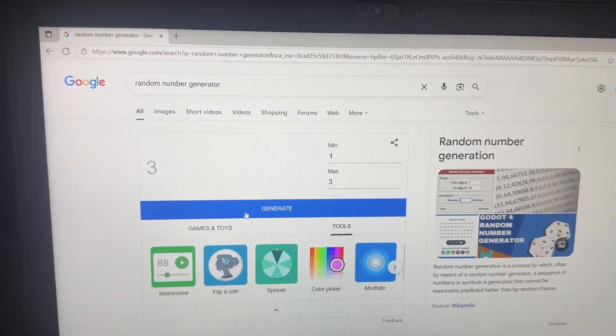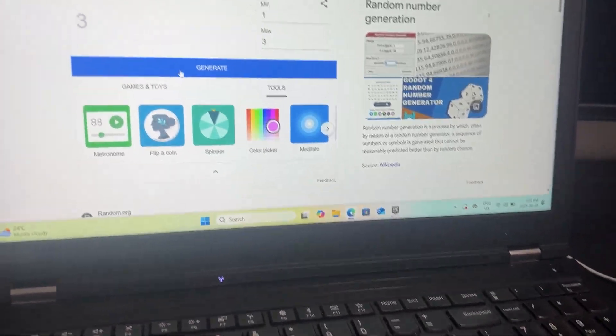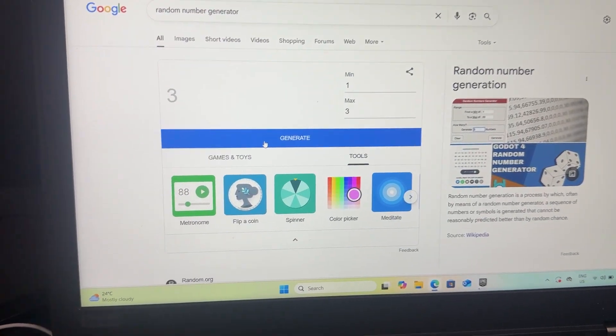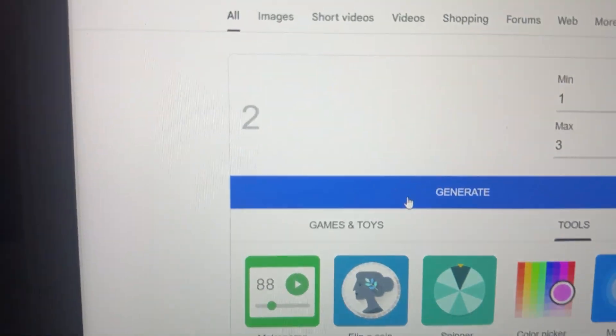We have a random number generator. I'm going to choose my number. It says three right here, but that doesn't count because I spammed the generate button. Anyway, time for my microphone to press the keyboard. We got two — so ChatGPT it is.